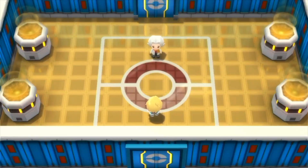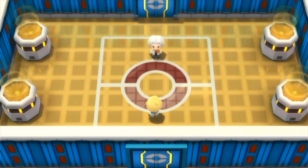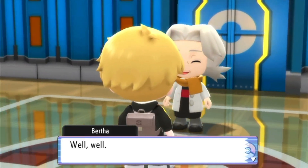Hello everybody, this is Jacob Duffney and you are watching my Pokemon Brilliant Diamond walkthrough with the second Elite Four member being Bertha, the Ground-type Elite Four member.